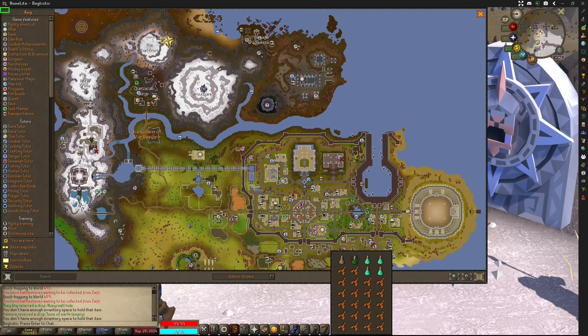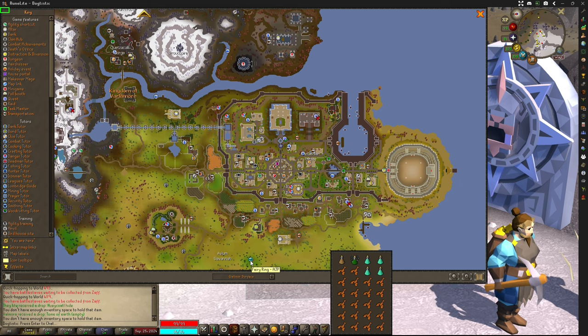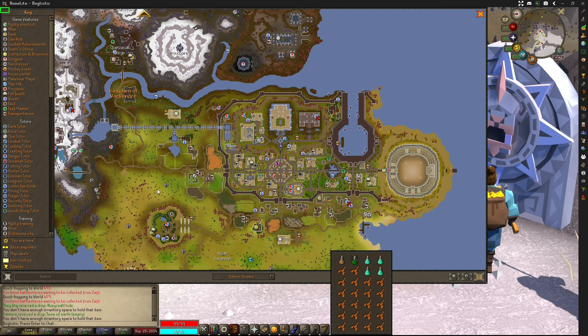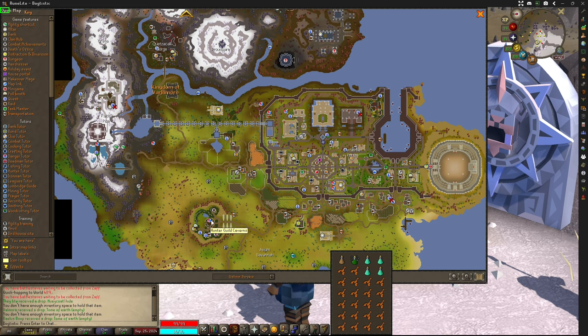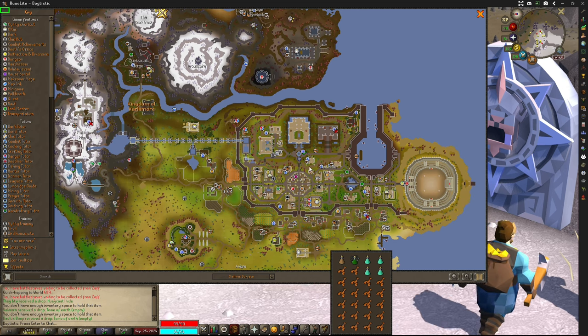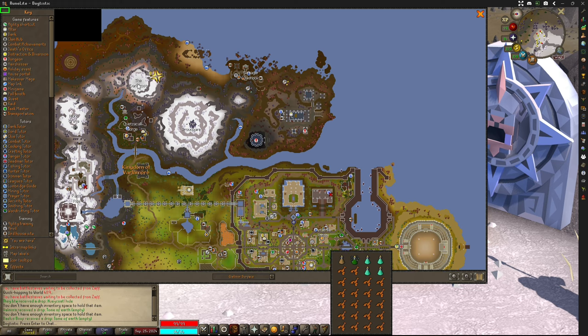The Huey Codal is located in the northwestern section of Varlamore. He is on the top of the Dark Frost Mountain. To get there you can either use a calcified moth and spawn over at Camp Torum and run on over, use the fairy ring code AJP teleport and run over, use the whistle from the Hunter's Guild, or take the standard Varlamore quetzal teleports and work your way up to the Dark Frost Mountain.